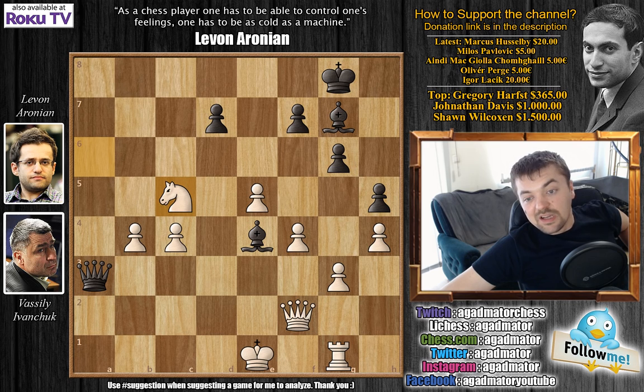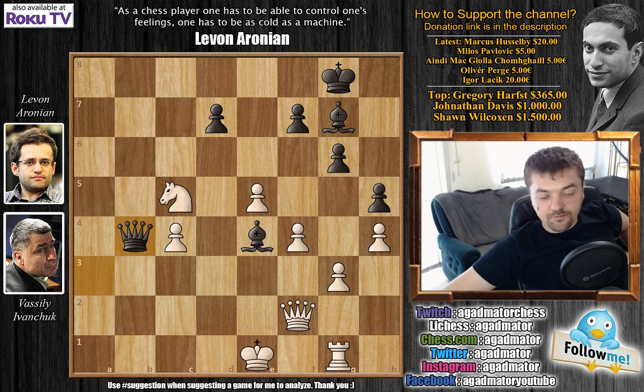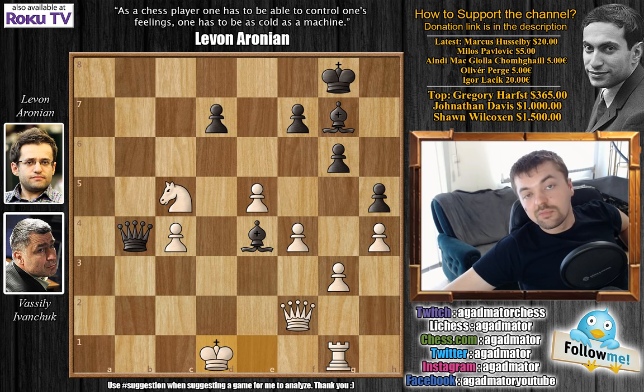Knight c5, then queen captures b4 with check, grabbing a pawn. Ivanchuk was in serious time trouble — this is only move 35 and he still has five more moves to reach time control. He played king to d2, but after hitting the clock he realized his time had once again run out. This is the third round of the 2013 Candidates Tournament, and Ivanchuk has already lost two games by running out of time on his clock.